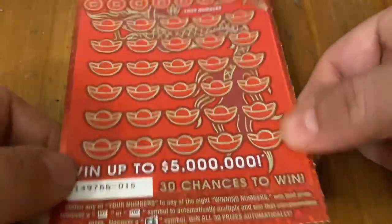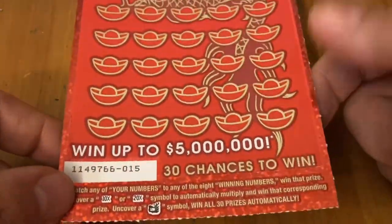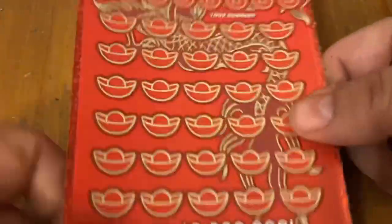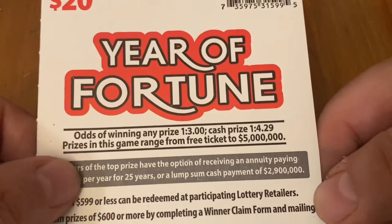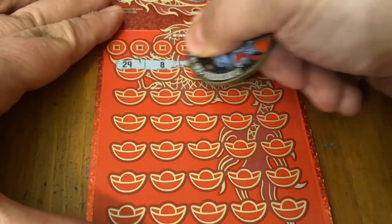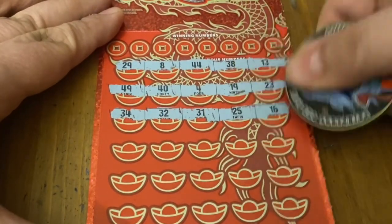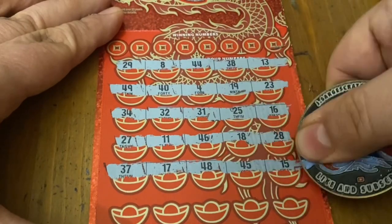Year of Fortune — I haven't played this one in a hot minute. This is ticket $15. There's no bonus symbols on here; it's a straight-up matching number game. But there are multipliers of 10x or 20x, which have eluded me as long as this game has been out — since late 2023. And there's a dragon's head for a win-all, though I'm not expecting to find that. I've never found one on any of them. Overall odds are 1 in 3 for any prize, cash 1 in 4.29. Trying for that top prize of 5 million. Let's see if I can finally find a multiplier, or if I'm extremely lucky, the dragon's head will pop up. I've had good wins on this ticket — a single number match for $100 before, and lots of decent matches — but never the multiplier.